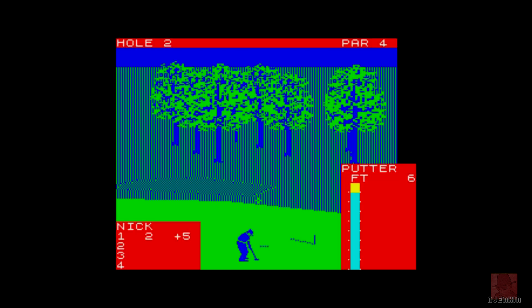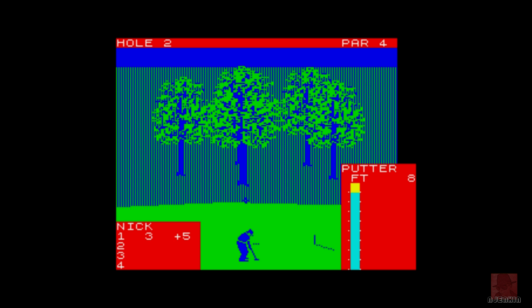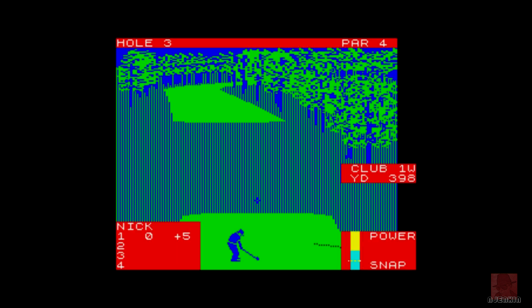You need to write down the distances that each club goes so you can guess how much to do it in. I should have hit that slightly uphill. Eight feet away — this is for going. I think that was par. Did we par that one? I think we might have just parred it. Hole three — we won't be doing the whole course. Looks like this goes round a corner there, so I'll hit it straight to the bend. Yeah, that was a par. So we got it back slightly.